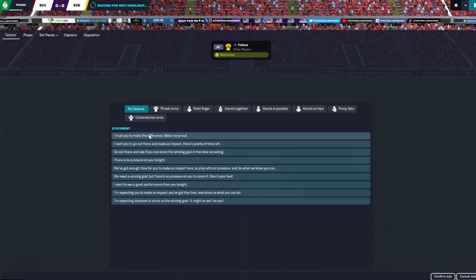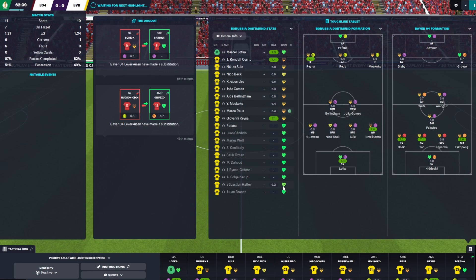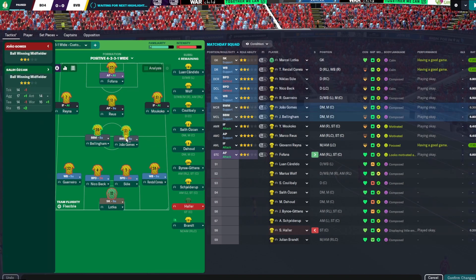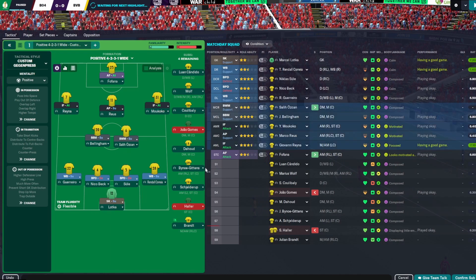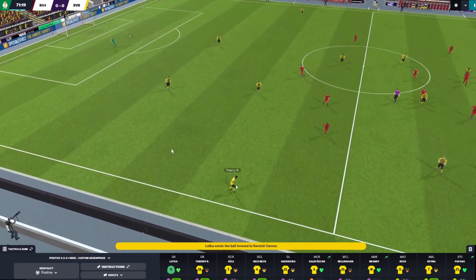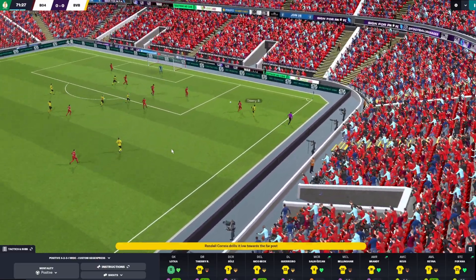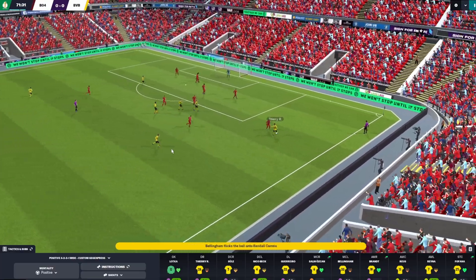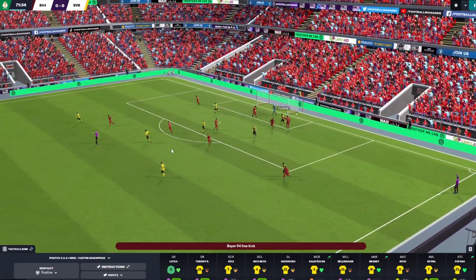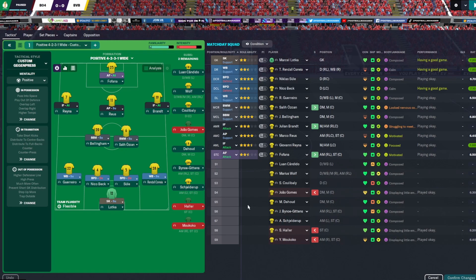Mukoko is not doing too well either but I'll keep him for 10-15 more minutes. Bringing in Fofana for Haller. Reus is on a 6.4, Gomez on a 6.3 — Oscani is coming in for Gomez. I'll keep Marco Reus, and Julian Brandt comes in for Mukoko. Bellingham is tired but I can't sub him off. Correa driving down the right side — gets a cross in, blocked, gets the ball back, good cross — and Fofana just missed the target.